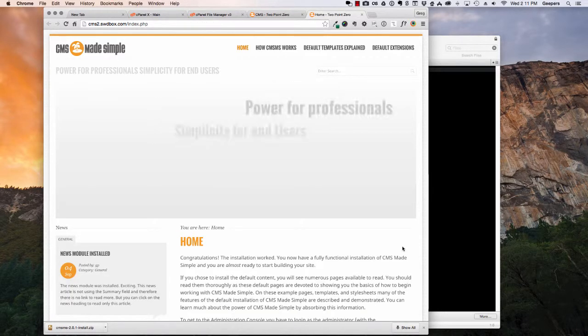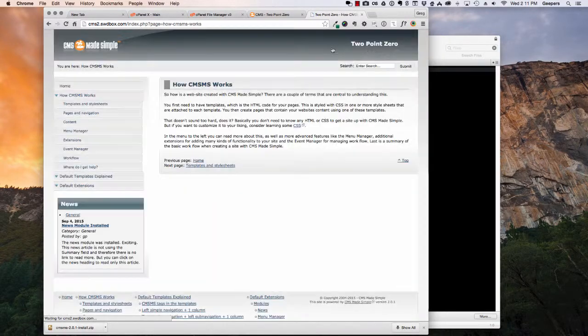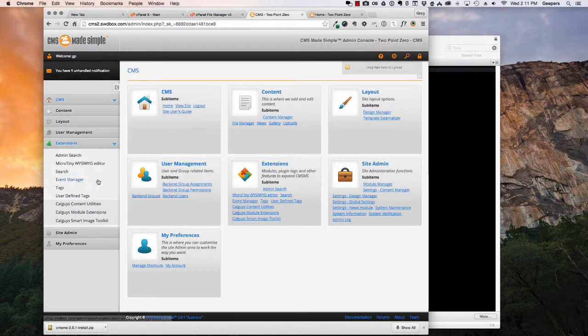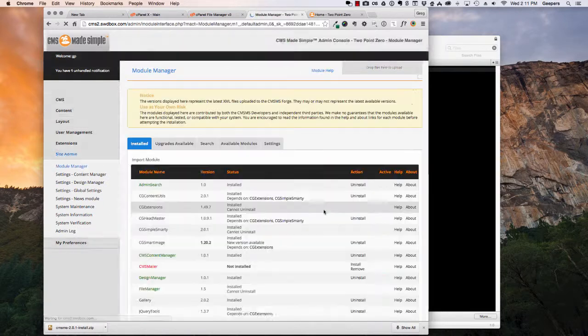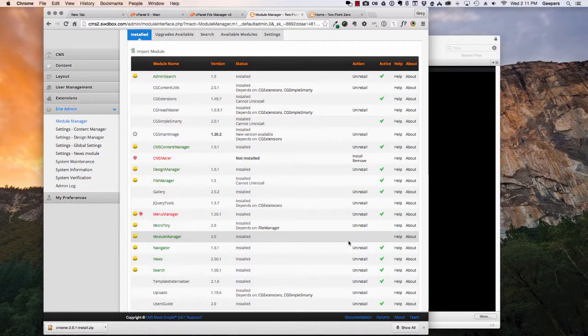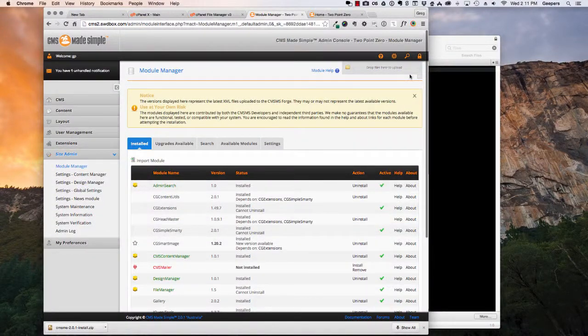Let's take a look at the front end — everything looks good there. And double check the module manager, see if there's any other updates I should know about. And that's it — we're rocking.